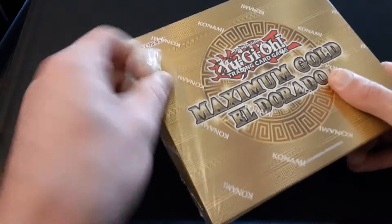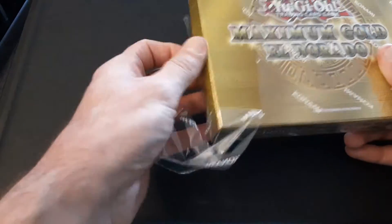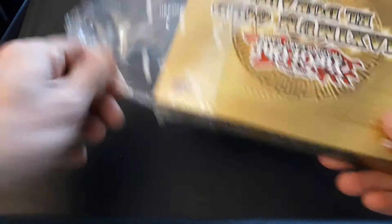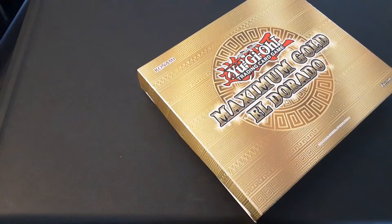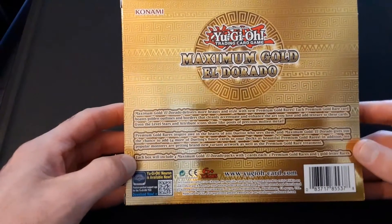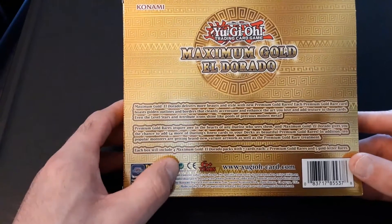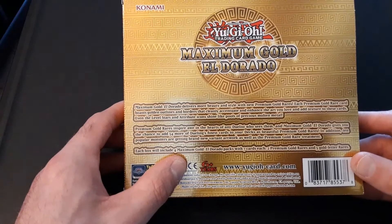Let's get it right open. I started tearing it just so it'd be easier because it's a little bit difficult. But this box is all busted up, man. There's only like two of these left, so who knows how long they've been sitting there. I should probably show you the back too, to tell you what it says. They got Konami printed on the plastic and everything. Konami's making a killing with Master Duel and all that stuff. Maximum Gold Eldorado — each box has four Maximum Gold Eldorado packs with seven cards each.